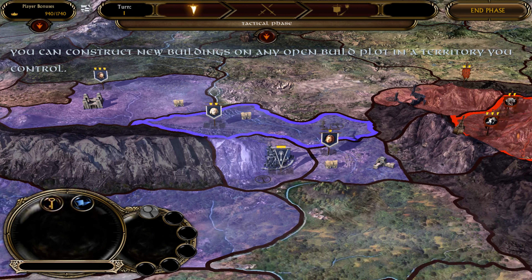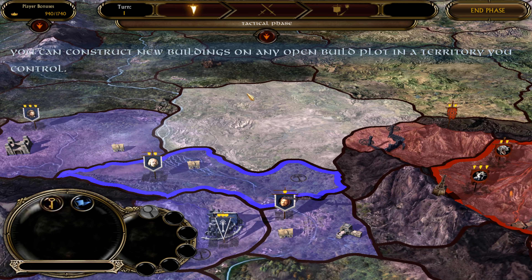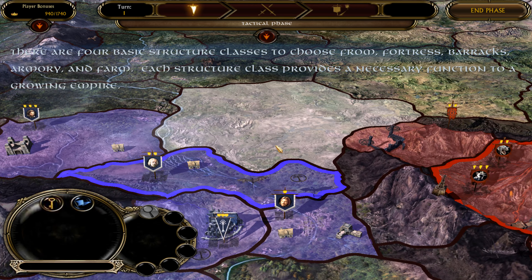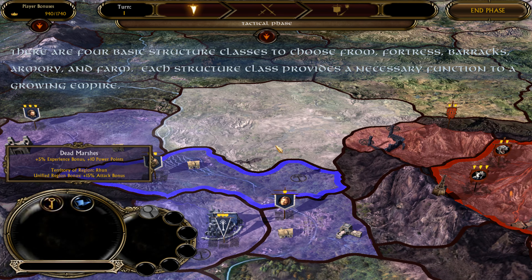The game is played as a series of turns that are taken simultaneously by all players. A single turn is divided into three phases: Tactical, Battle, and Retreat.